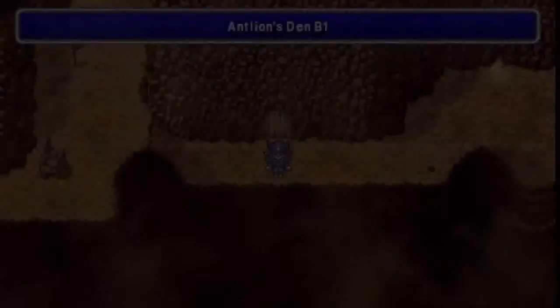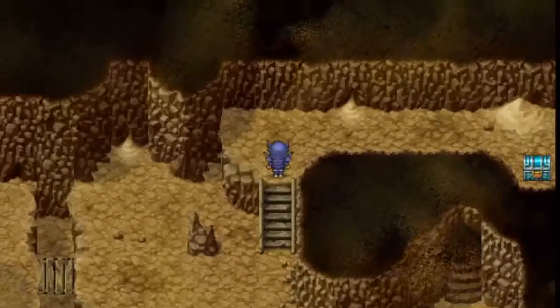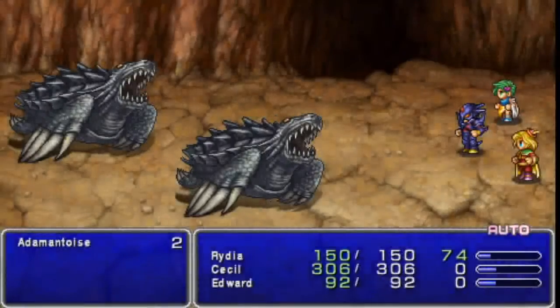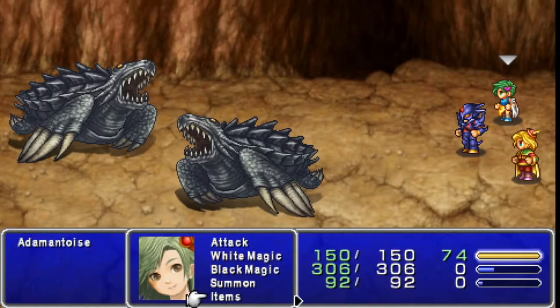Let's go again. We're just going to go back into the previous area and explore the part of the cave that we haven't gone yet. Straight north, we have a potion. Two Adamantoises — Rydia's ice rod will take care of these enemies, no problem. They are weak to ice, and if you confuse them, just try and get the other one so you don't interfere with it. It also prevents you from taking as much damage.